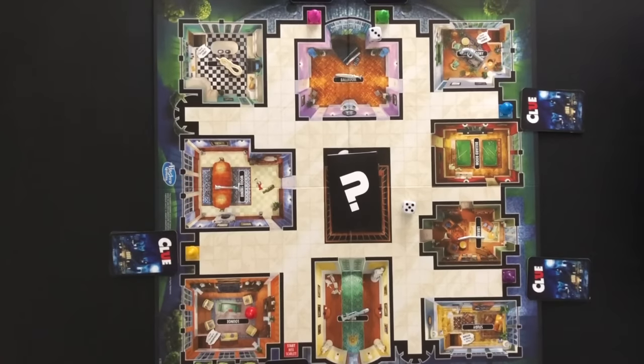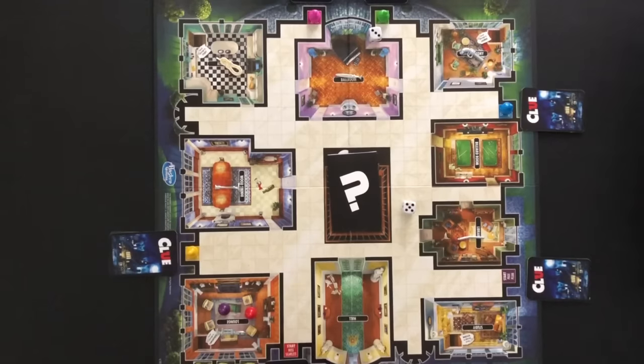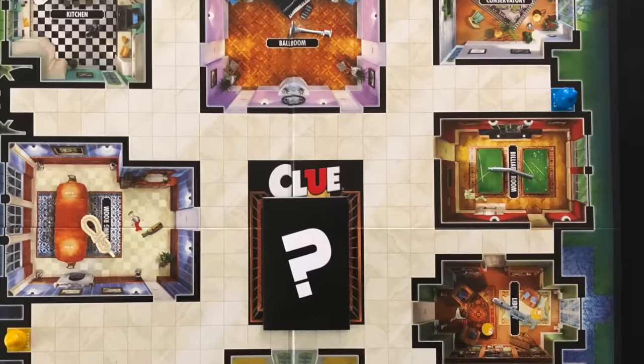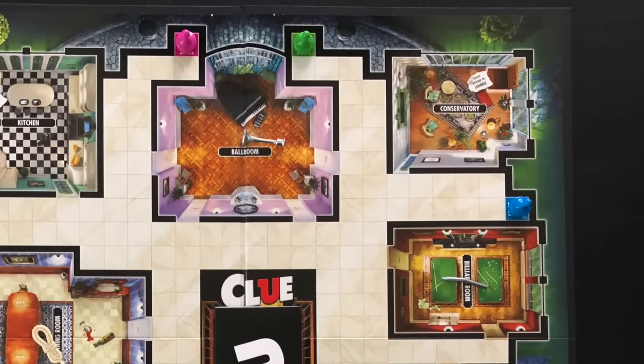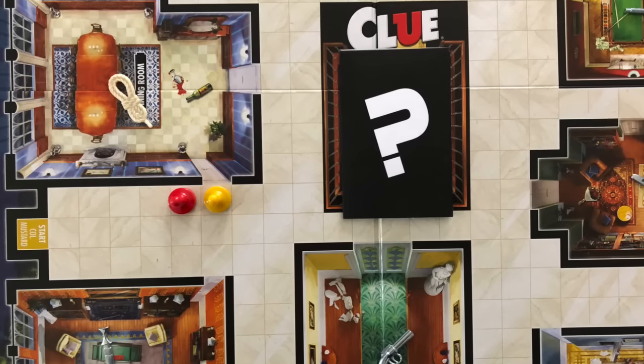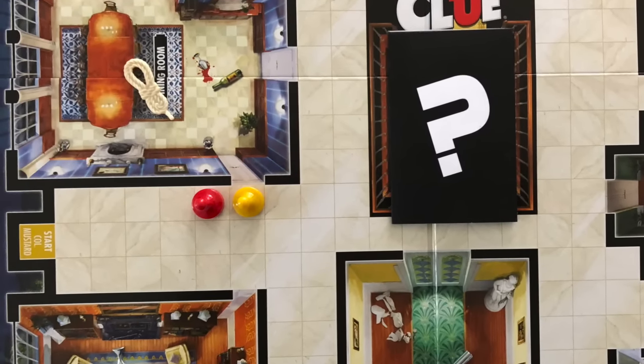A suspect that is moved into a room after a suggestion stays in that room and does not return to the original position. There is a secret passage that players can use to move from the lounge to the conservatory and back, or the kitchen to the study and back. A player cannot move diagonally and cannot move through a space already occupied by another player.